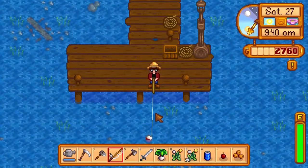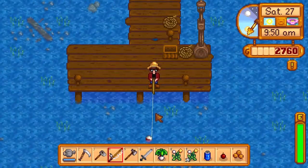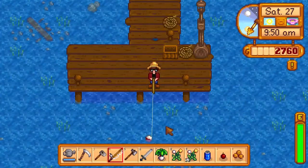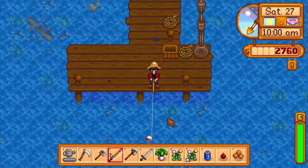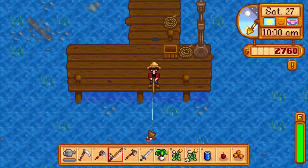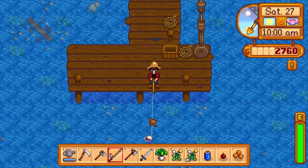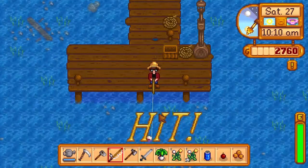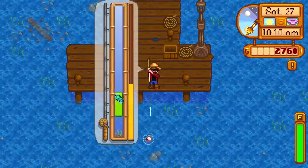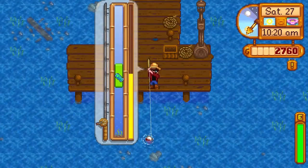Fish tank - yeah, we need to go fish. That one we might have to look up where everything is caught. We've already finished the spring forage bundle, so we can't do that one. We could make some taps and try to get some maple syrup or oak resin or pine tar. Actually, we can get all of that.